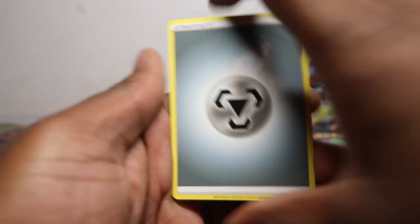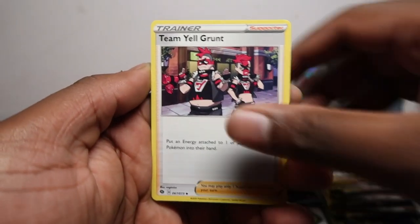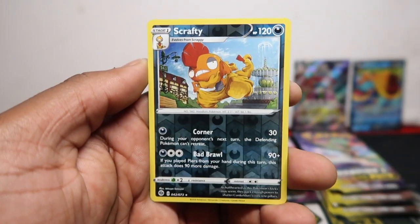I need to open these packs in a different way — I'll show you in the next pack. We got Sharpedo, Nickit, Carvanha, Scraggy, Swablu, Hatenna, Duraludon, Scraggy, and Marnie holo — the best holo you can get, probably the most expensive one because of its playability.